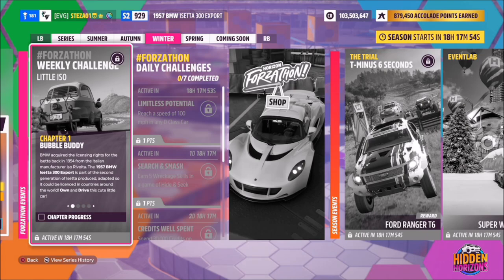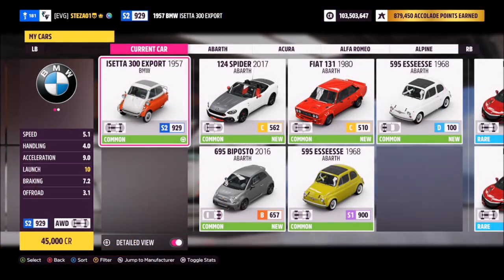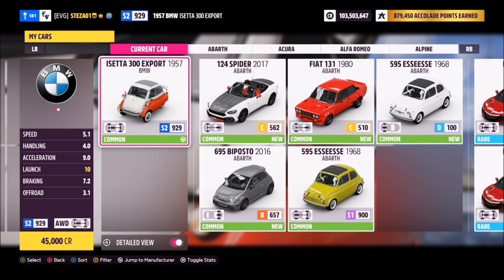Hello and welcome back to the channel. This week's Forzathon guide is called 'Little Iso,' which wants you to own and drive the 1957 BMW Isetta 300 Export to complete all the challenges. This is a current car and it'll set you back 45,000 credits from the auto show, or you may be able to get one a little cheaper in the auction house.